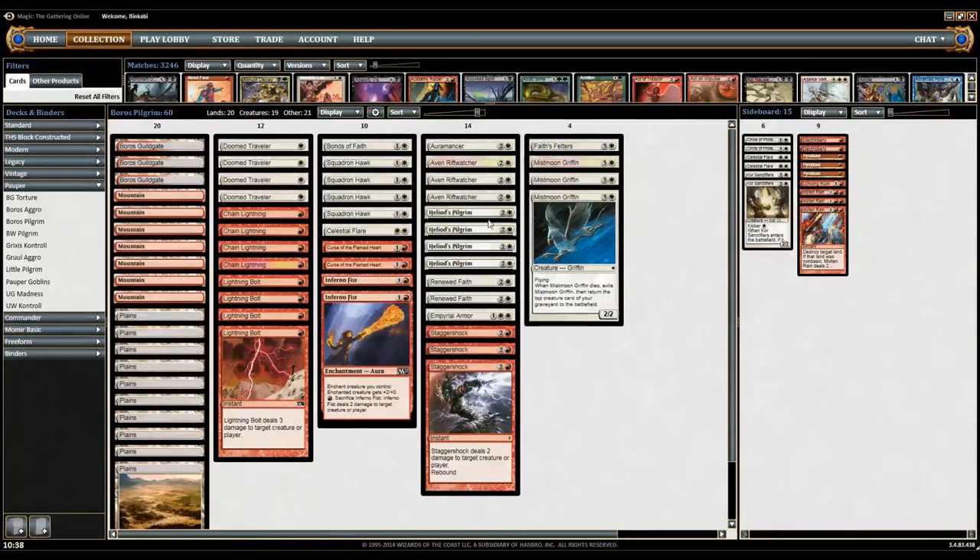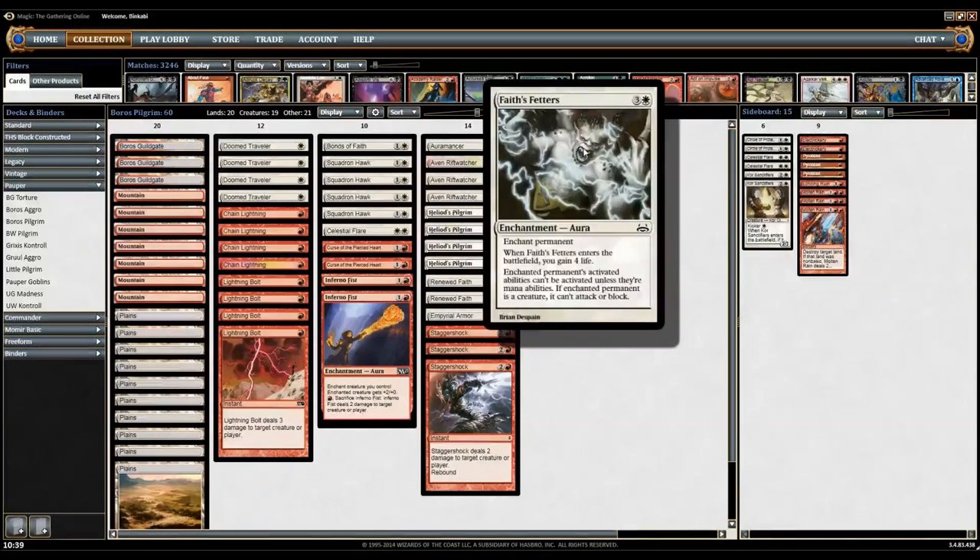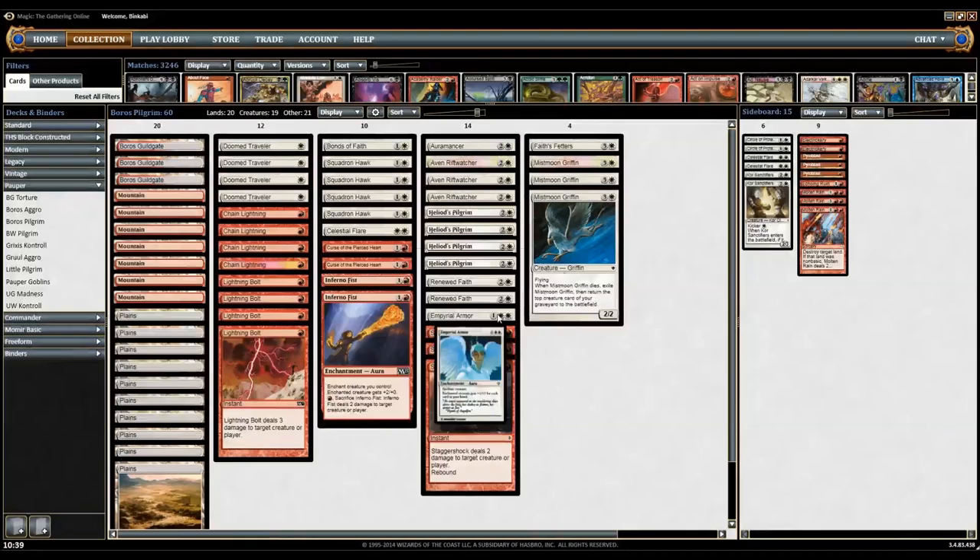I have some different auras here, but I haven't gone all crazy and jammed 20 auras in because it's really not that great. I have one Faith's Feathers — it's a very good card, gains life and allows me to play a longer game. I have one Imperial Armor — not the best card to have later in the game, but it's pretty nice to draw naturally. It's not that good against a removal-heavy format like pauper, so it's nice to be able to land just one.